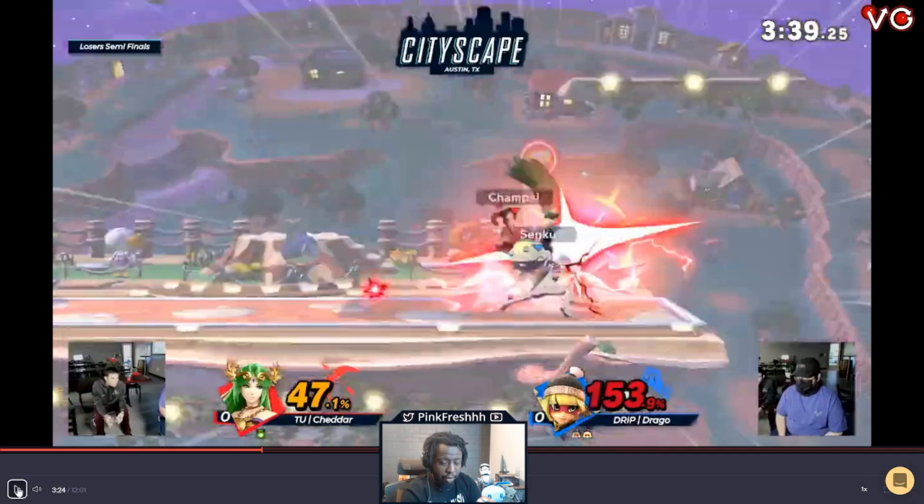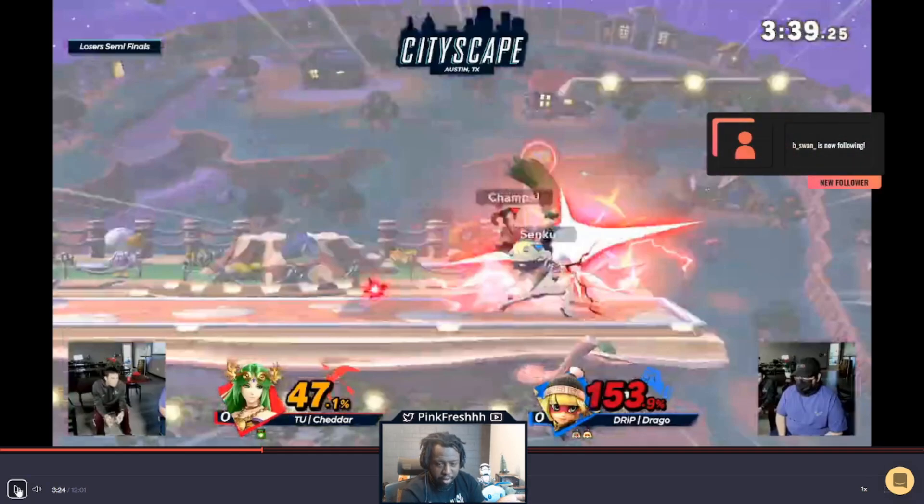We're in a good spot, but then we did a spot dodge — if you just held shield, you wouldn't have died. That one situation probably changes this game a lot because they get to net a kill off of pretty much nothing. You didn't really do anything to deserve to get killed except for spot dodge. If you held shield, what are they going to do? Just hit your shield — who cares.